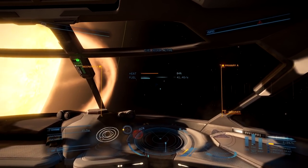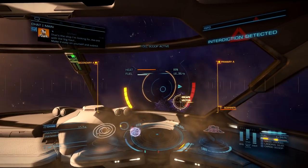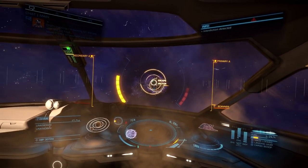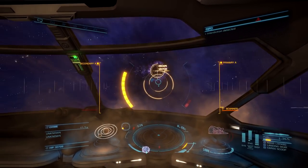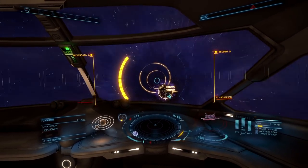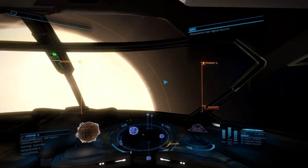I'd rather just get this run over with and get into my next ship. My spidey sensors are tingling — I should be getting attacked any second. Let's just get this over with and try to get out of this interdiction as fast as possible. Don't let getting interdicted by an NPC scare you off too much — it's really easy to get out of as long as it's an NPC. NPCs are one thing; players are totally different.